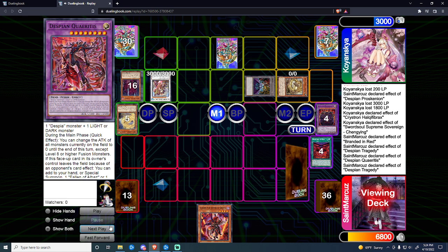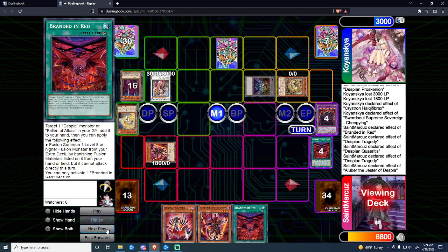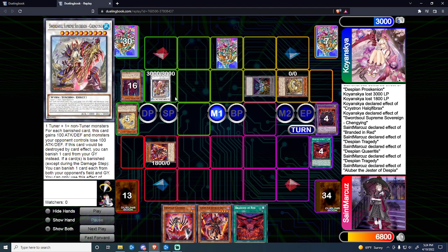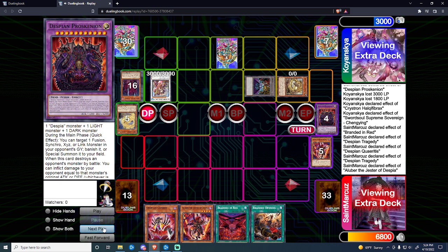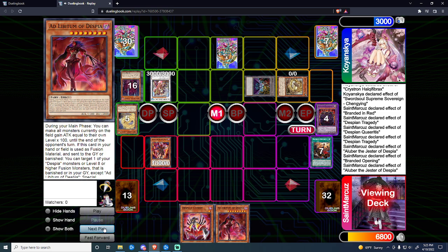I added Comedy off Tragedy and summoned Aluber of Jester Despia off Quiritis. I use the Aluber effect to add Branded Red. Looking at my Grave, I have limited options to remove this Chenying — he's actually one of the hardest monsters for us to out unless we get into the Dark Lord. He's got a minus 9 on our monsters and is gaining minus 9 — so he's at 3900 and will hit minus 9 if we have 3k, meaning 2100 is our highest attack. He goes battle phase killing the Aluber, which is fine. We go into draw phase, standby, main. Activate Opening, pitch off Branded Red, and that adds Limitum.